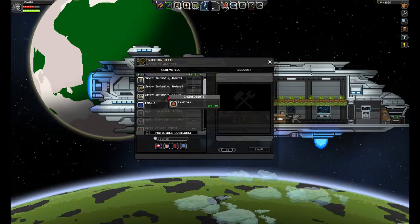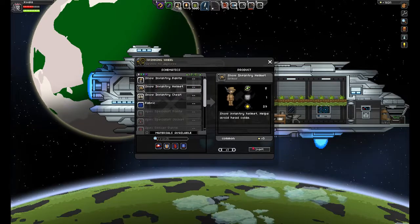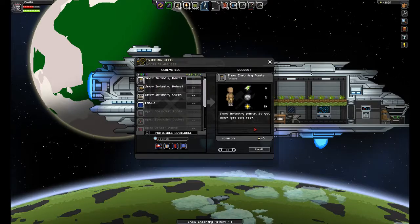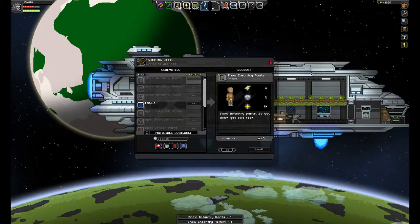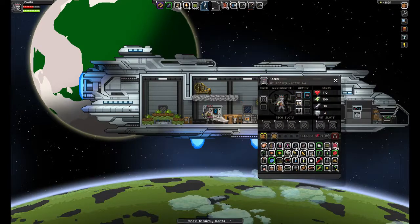I made the chest piece already — I'm wearing it. Let's go ahead and craft the infantry helmet and the pants. And we can put those on as needed. Put the crown as a cosmetic item.